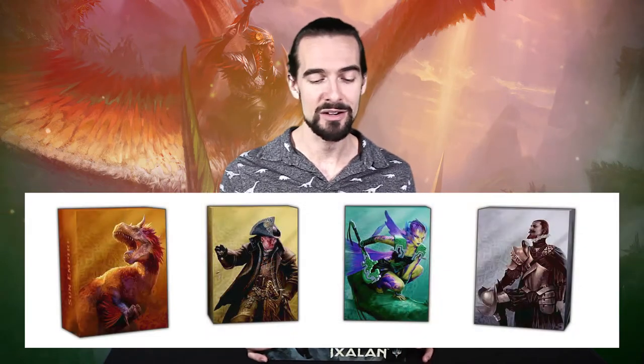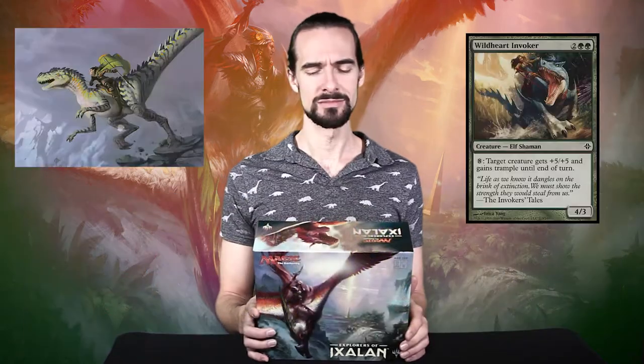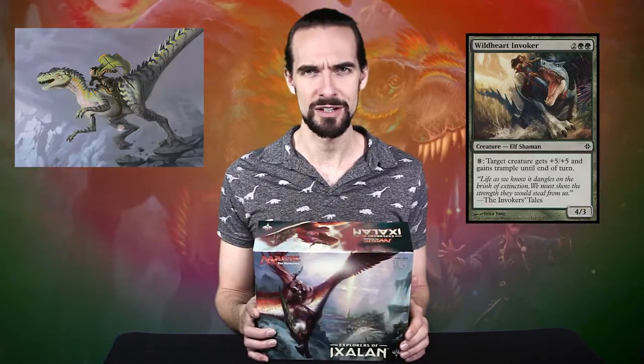The premise: the golden city awaits. Play as one of the four rival tribes — Vampires, Pirates, Merfolk, or Dinosaur Riders. You can't just play as the dinosaurs; you have to play as the riders.